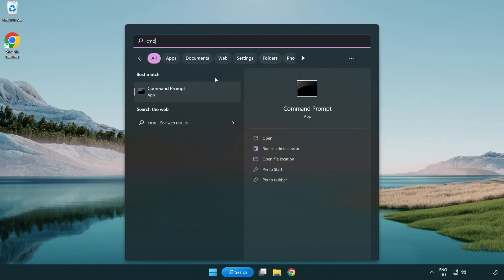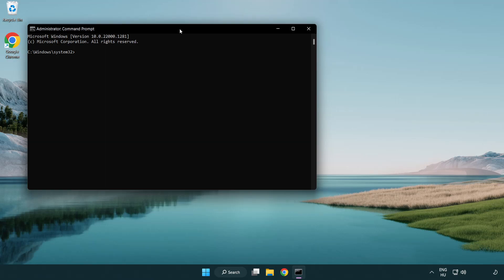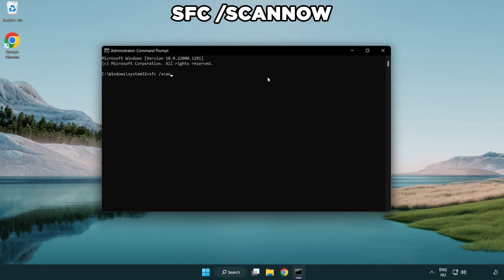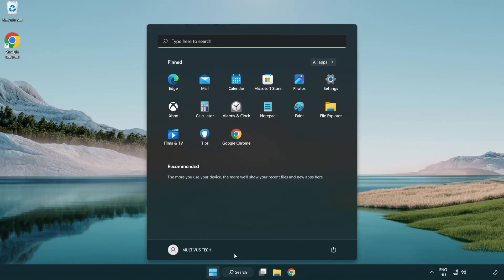Select and click run as administrator. Type SFC /scannow. Wait. After completed, close window and restart your PC.